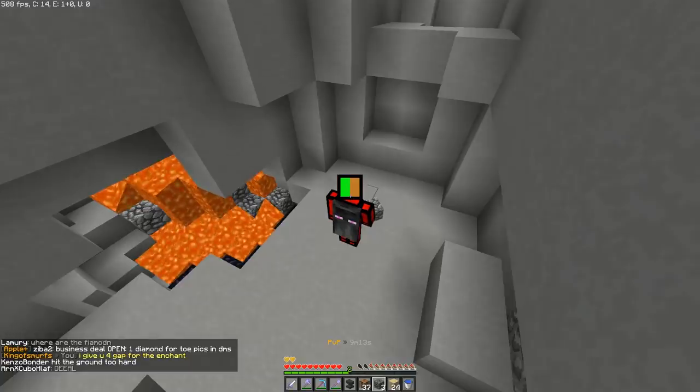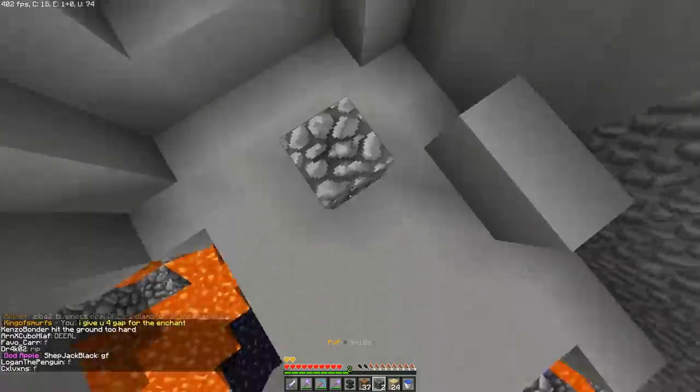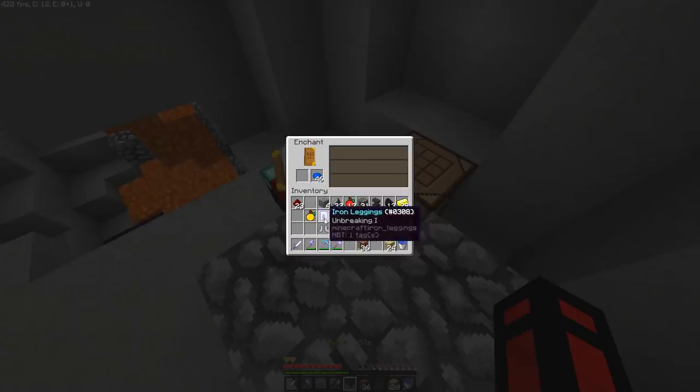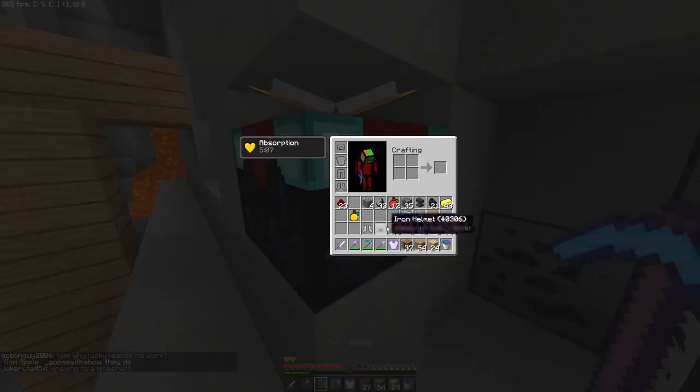I said two gaps to use my enchantment table and people are down to do that — so many people are. I'm going to make my full iron armor now. Both unbreaking? Are you serious? Nope. Projectile protection — what is this?